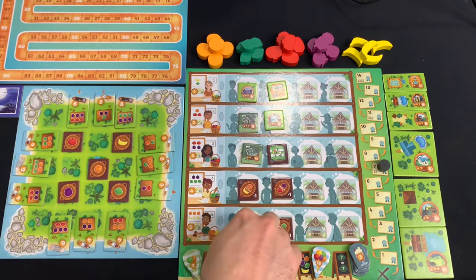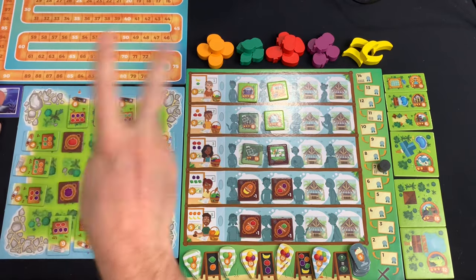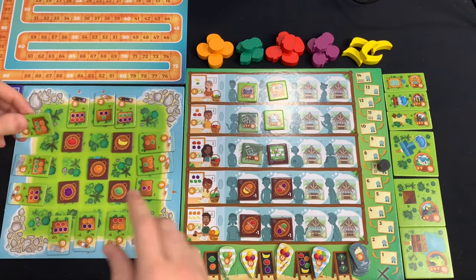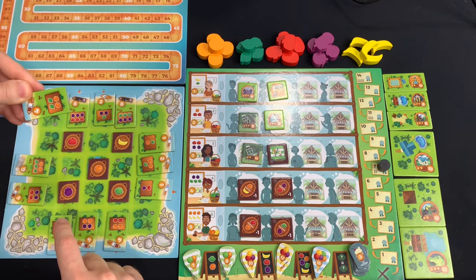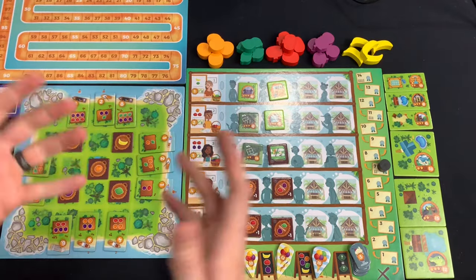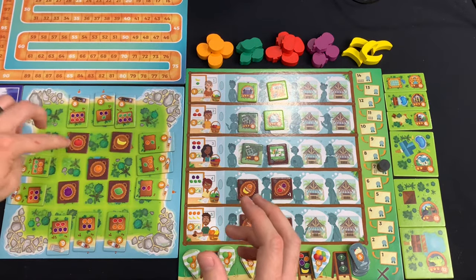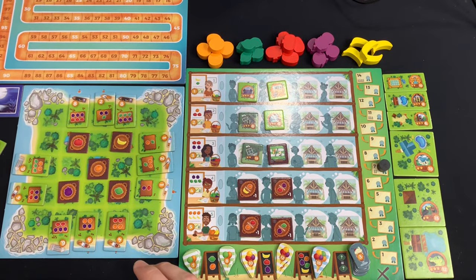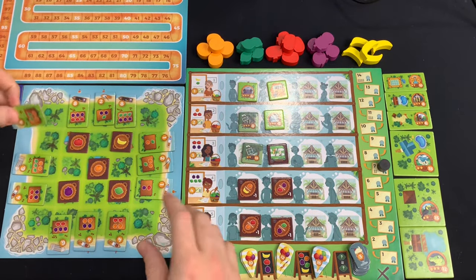Step one: move one of your collector tokens or a mobile token. Step two: either supply one of your ships or claim one of the business tokens. To supply one of your ships, turn in the fruit matching one of your ship orders. So if I had two limes and two oranges, I could fulfill this boat's order, score four victory points, and put it to the side of my board. This frees up space on your board and is one of the major ways to score victory points. Note that you can only fulfill one ship per turn.